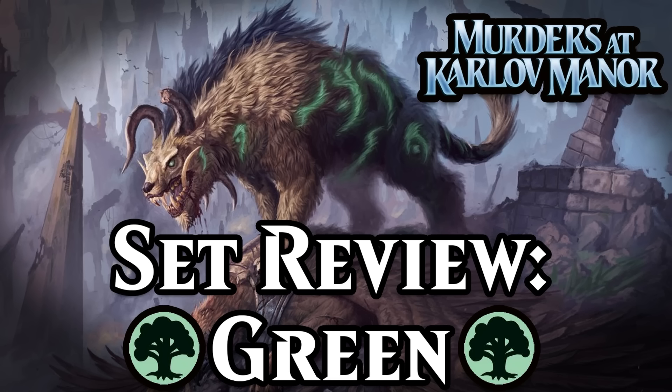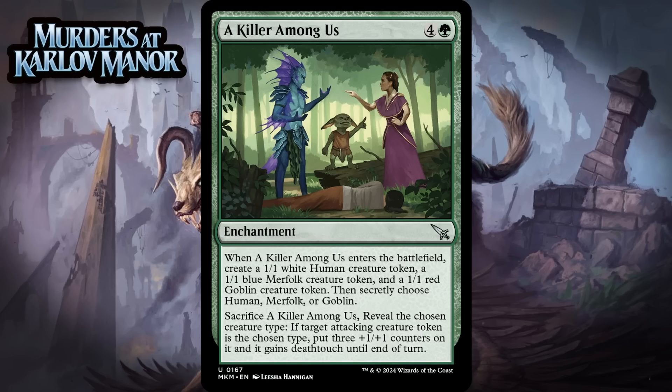Alright, without further ado, let's dive in with a look at the green cards in Murders at Karlov Manor. First up, it's A Killer Among Us, which for 4 generic and a green is an uncommon enchantment. When it enters the battlefield, you create a 1/1 white human creature token, a 1/1 blue merfolk creature token, and a 1/1 red goblin creature token. Then secretly choose human, merfolk, or goblin. You can sacrifice A Killer Among Us and reveal the chosen creature type — if target attacking creature token is the chosen type, put 3 +1/+1 counters on it and it gains deathtouch until end of turn. This is a neat design. 5 mana for 3 1/1s isn't great, but when all is said and done you end up with 2 1/1s and a 4/4 with deathtouch. The turn after you play this, you can really give your opponent a headache when you attack with all 3, because they kind of have to figure out which one you might buff. In the end, I think this is a C+. It feels like you get 5 mana worth of value out of it, and the fail case is still 3 bodies.